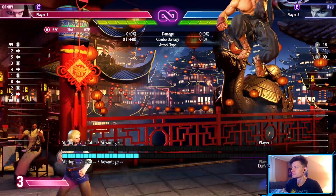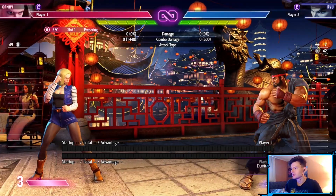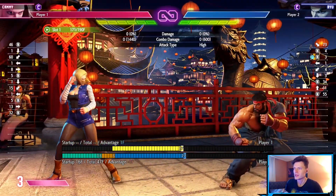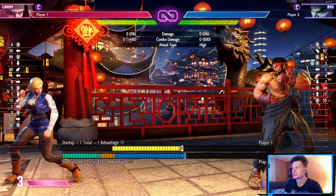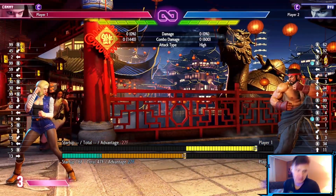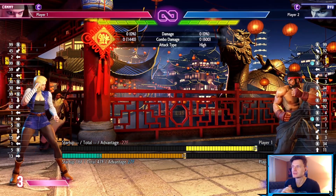So Ryu's going to throw a fireball here. If I block it right here, I'm plus one. But if I block it back here, he's plus 27, because he recovered so long ago that the projectile recovery ended but I still had to block it.